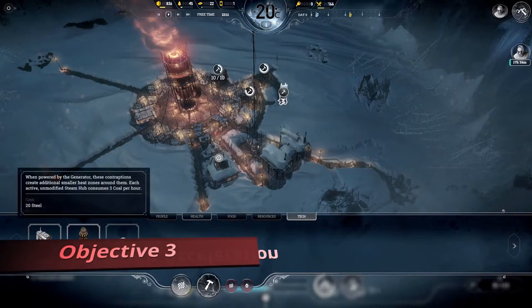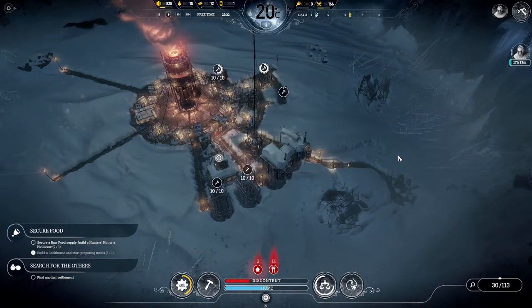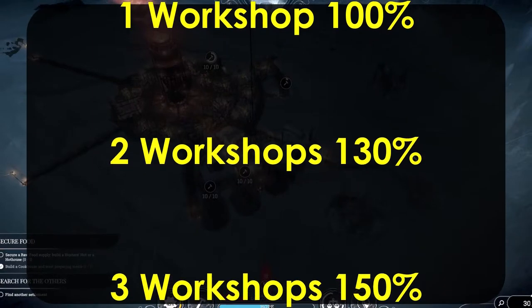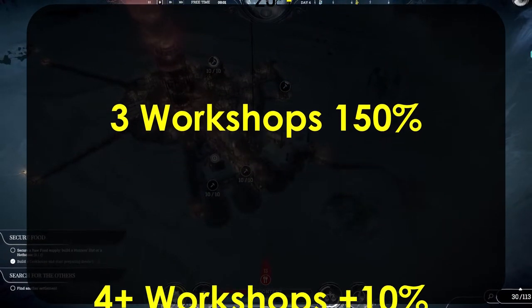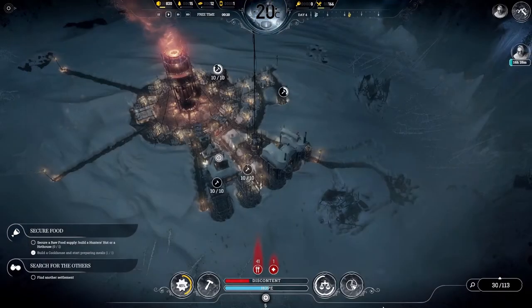We should expand our research capabilities with the new engineers available, so I placed two more workshops behind the cookhouse. For reference, here's how adding workshops affects your research rate: the first one built gives a full 100%, the second adds 30%, the third adds 20%, and each one after that adds 10%. With these four up, we can expect 160% research rate with just normal working hours. Remember to place the workshops on extended shift.